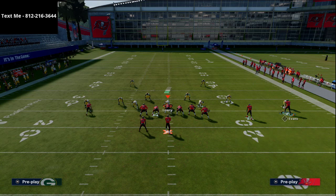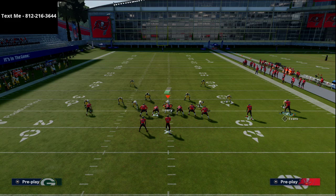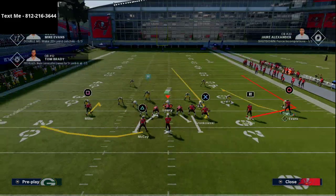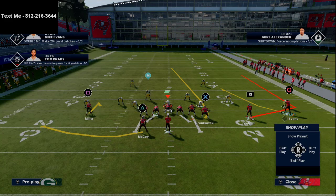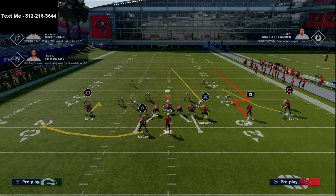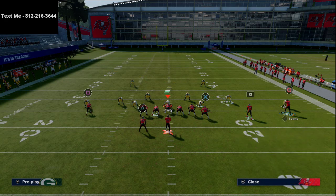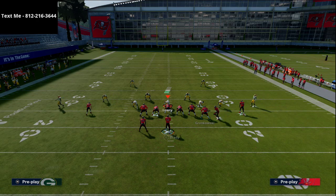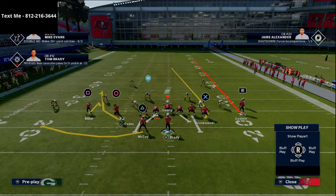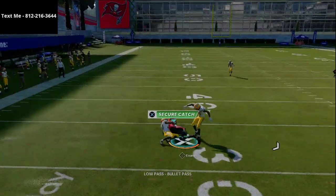What I like to do is take Scotty Miller and put him on a hitch route, then take my running back — LeSean McCoy — and put him on a flat route. On the back side, I'll put the slot receiver on a crossing route or a post route, otherwise just streak him. For short yardage, it's near impossible to stop this route to Mike Evans.